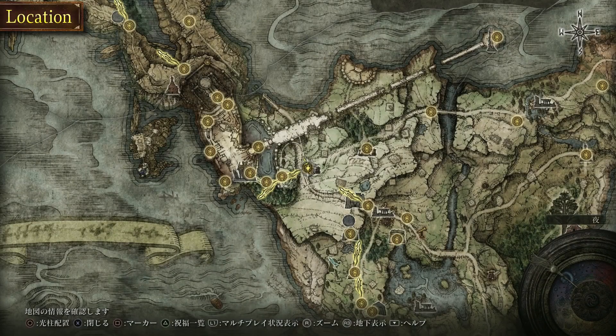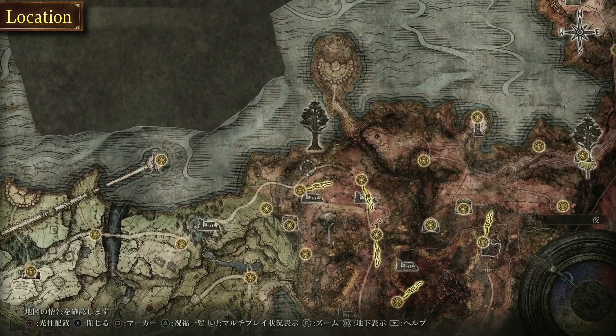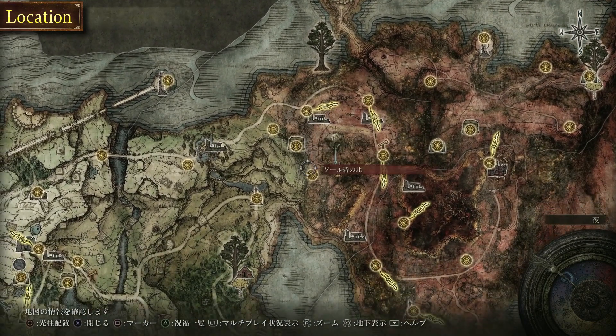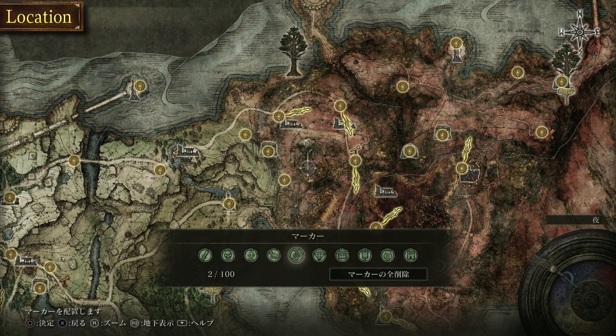Our final destination will be right here in Western Caelid. Fort Gale is the closest site of Grace, so if you have that or anything near it unlocked, teleport there. For those of you that don't, follow our guide on screen if you need assistance finding the location.